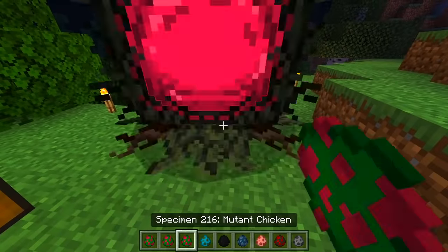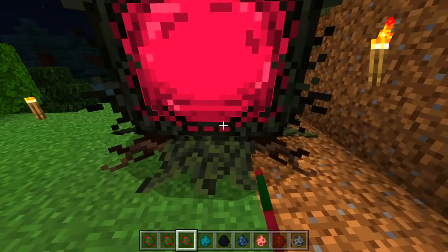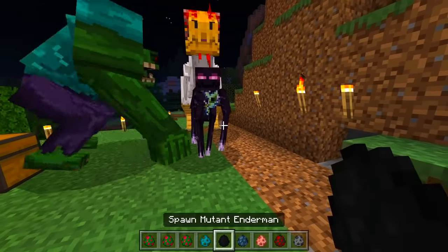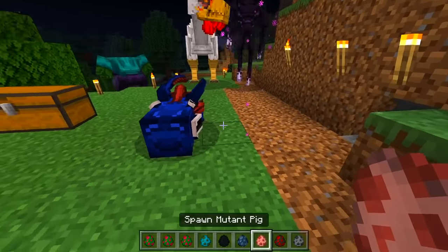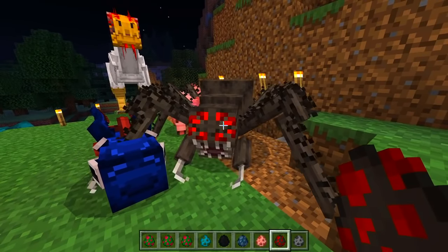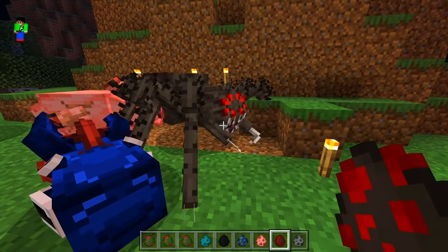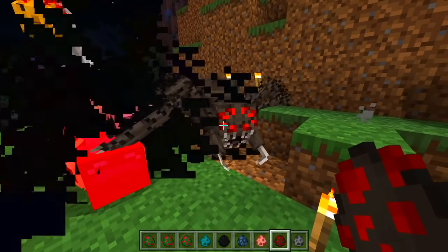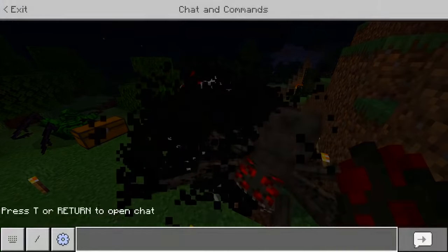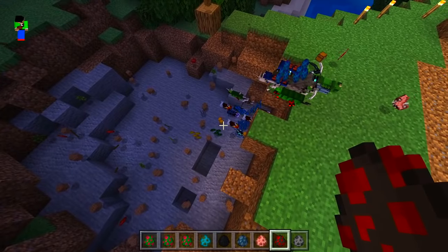Just another mutant chicken. We need more room in here. We've also got a zombie spawn egg, enderman, squid — which we had before — mutant pig, and a mutant spider. Wow, I feel like Mojang should actually add this in the game; imagine this in one of the caves.